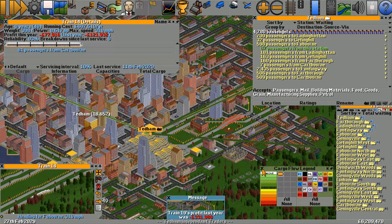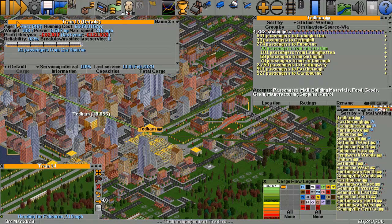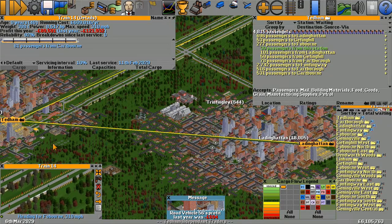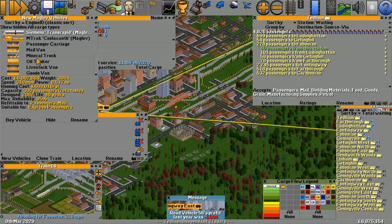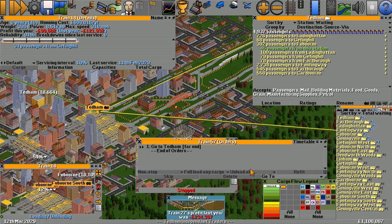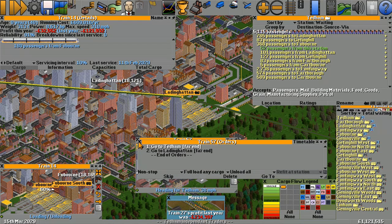We'll have to keep a close eye on that throughout the episode. Let's carry on checking the cargo flow. We've got a yellow line between Tedum and Ladding Hatton — it looks like we need another train going from Tedum to Ladding Hatton. So, new vehicle — the mag train. Let's tell it to go Tedum and Ladding Hatton. There it is — brilliant, let's get Train 57 on its way.